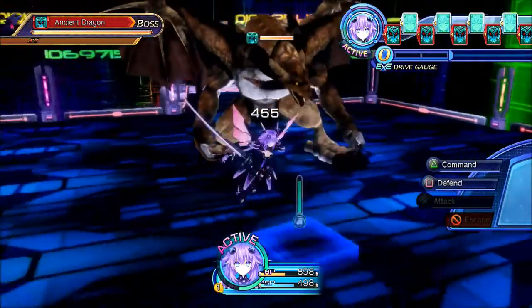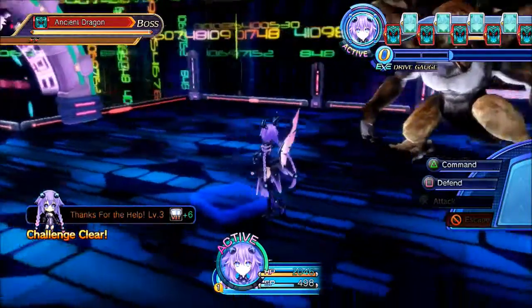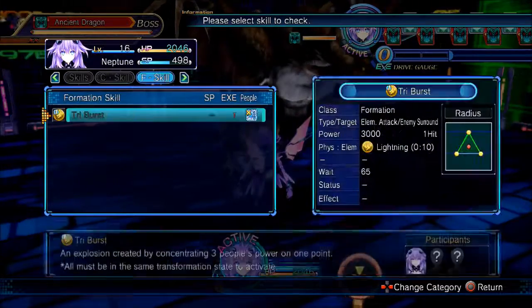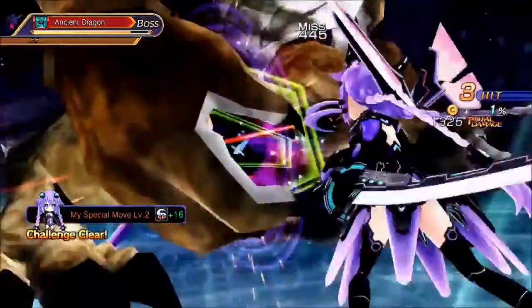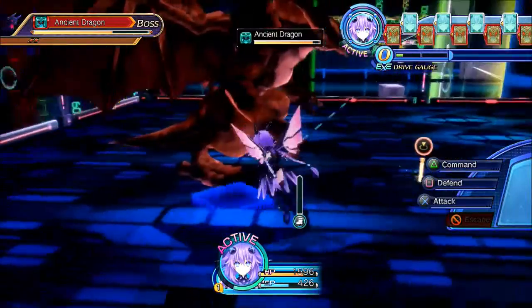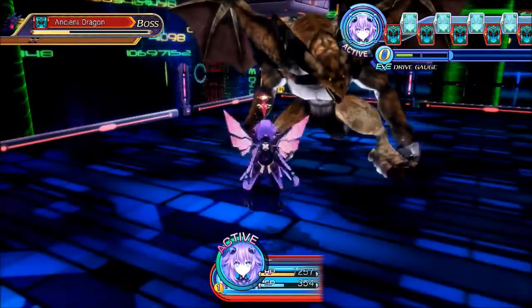An Ancient Dragon! Holy shit, he did a lot of damage. Critical Edge is a 3-hit doing 100 more, but Cross Combination is 7-hit so Cross Combination is better anyway. Okay good, he did not do as much damage as I thought he did last time. Let's go ahead and use an SP Charger here, and I can heal.